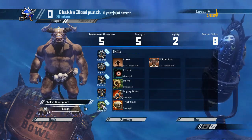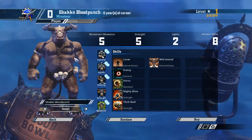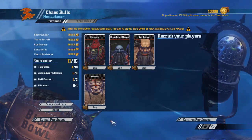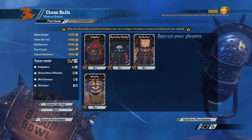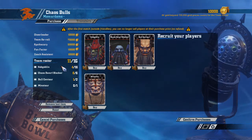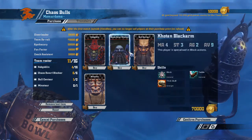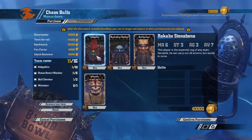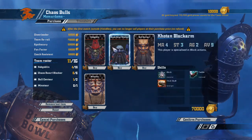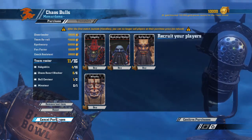Three heads for the Minotaur. The only thing I notice is the Minotaur has to roll doubles to get mutations, which kind of sucks. But I think it balances the team out overall, because on the regular Chaos team you get straight access to mutations without rolling doubles. Also keep in mind this team has really bad ball handling — these guys are gonna have a lot of trouble getting the ball, and with armor value seven they're pretty flimsy.